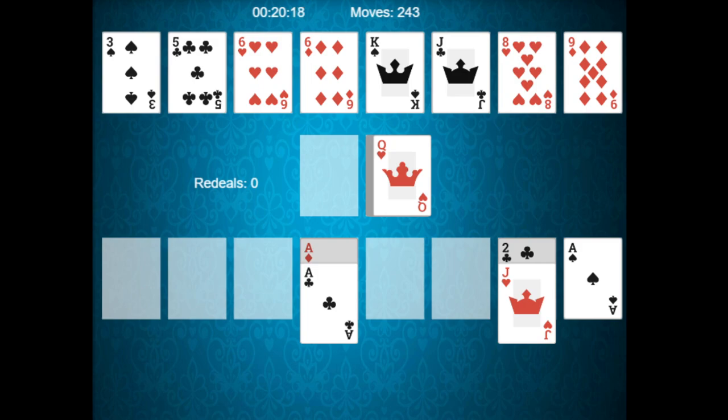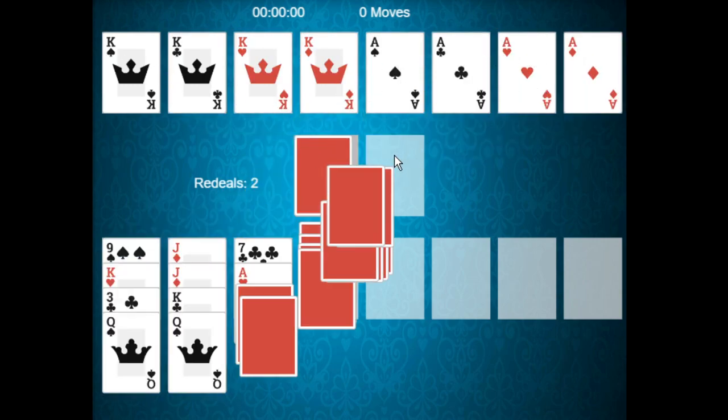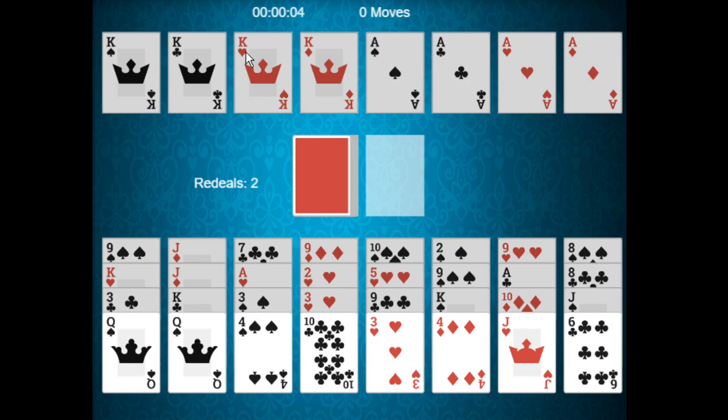Alhambra's rules are quite easy to understand, but the game itself is quite hard. Let's highlight the rules once more: an ace and a king of each suit are dealt to the eight foundation piles. Four piles start with an ace and are built up by suit; four piles start with a king and are built down by suit. Four cards each are dealt to eight reserve piles. Only the top card of each reserve pile is available for play to either the foundation piles or the waste pile.